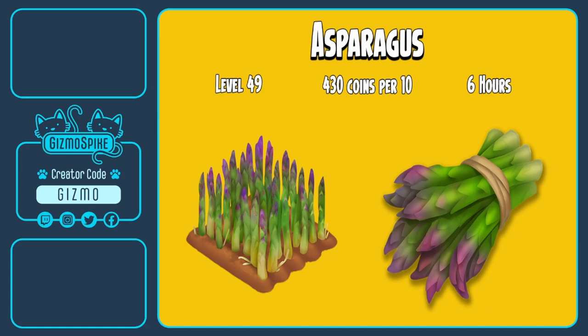To kick off the summer update we have a brand new crop, asparagus, coming to the game. I'm a huge fan of asparagus in real life and I think this will make a fun addition to the game. Asparagus will unlock at level 49, it will take six hours to grow, and you'll be able to sell it for 430 coins for a bundle of 10 over in your roadside stand.